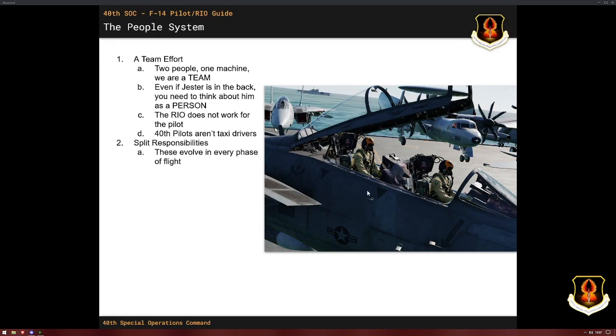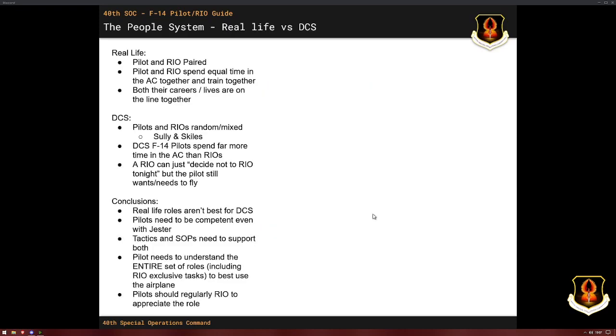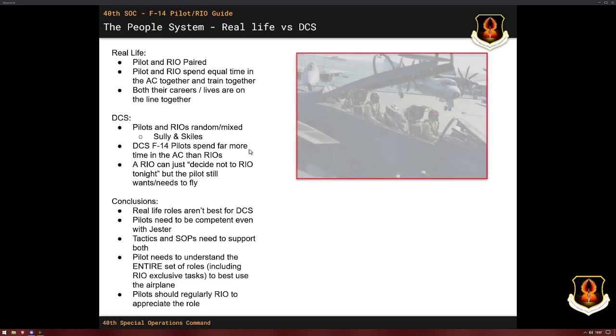The RIO does not work for the pilot — he's not your R2-D2 or your bitch. He has things to contribute, and he also shouldn't be riding along like the pilot is his taxi. It is an equal playing field, and there's lots of stuff for both people to do all the time. You've got split responsibilities that evolve in every phase of flight. In real life, a pilot and RIO are paired together — they spend equal time in the plane, always train together, and if one fails, their career and life is on the line together.